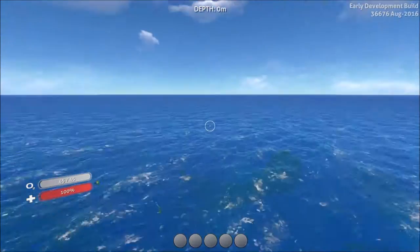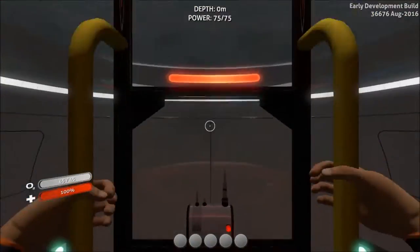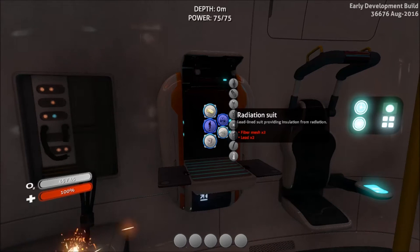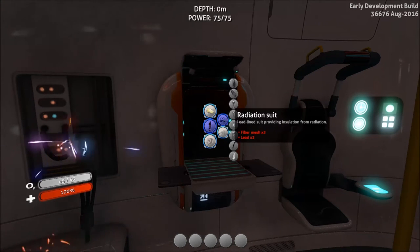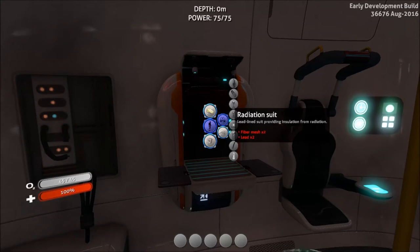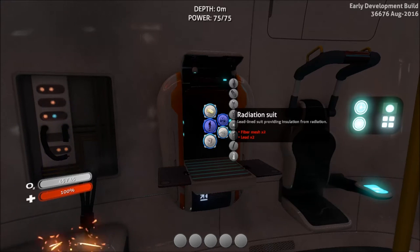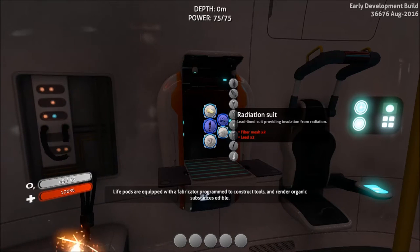As you can see, the Aurora hasn't exploded yet — I just started the game. The first thing you want to do is prepare for an expedition. You'll need a Radiation Suit. The Aurora is very radiated, especially after it explodes. You can get the Radiation Suit pretty easily — just get some fiber mesh made out of the Creepvine, and some lead which spawns naturally around the safe shallows, which is the starting area.